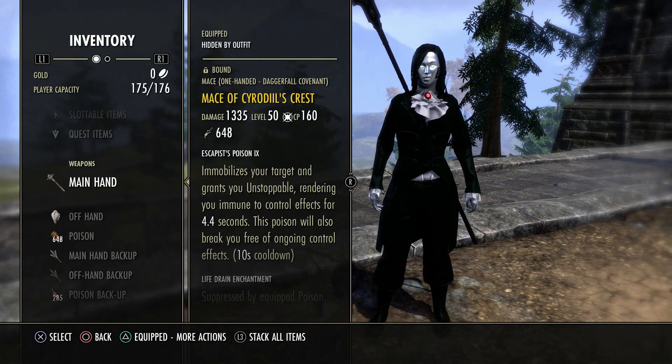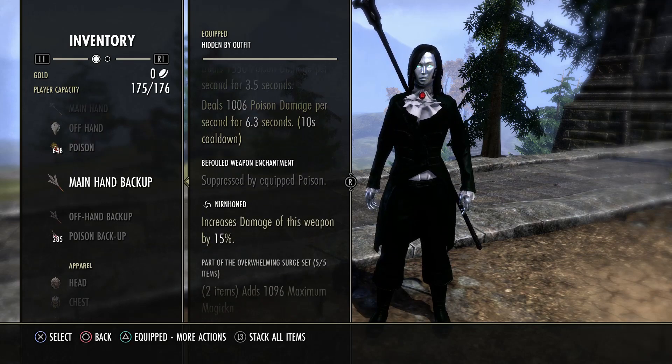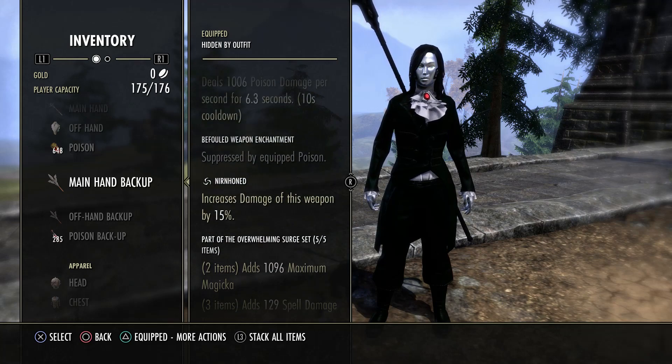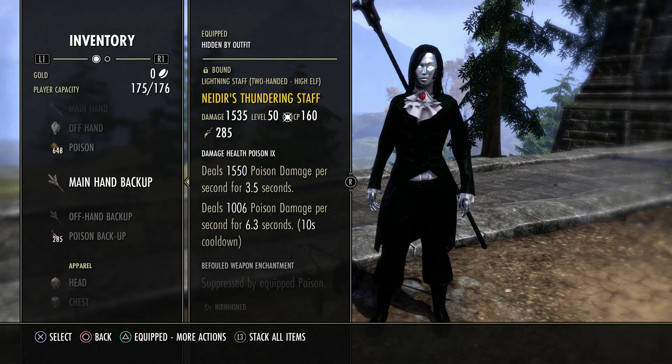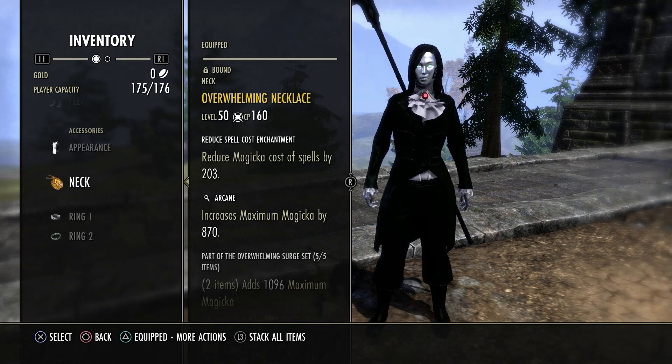Getting into the gear, on our front bar we have Overwhelming - the lightning staff, well honed - it just fits magplar very well. You could go proc sets or damage sets. If you're not going to go with a proc set here I would go Stuns front bar, but it's purely up to you. We have that on the lightning staff, one body piece, and two jewelry pieces.